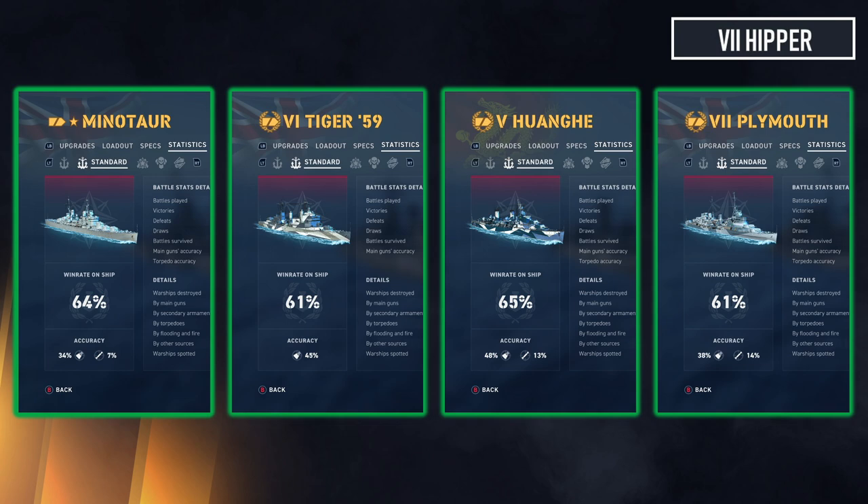In no particular order or tier: Minotaur at 64 percent — my favorite ship in the game and doing really well. Tiger 59 at 61 percent, primarily agile, well within the very very good range. Huanghae at 65 percent — a really fun ship which I haven't been playing a lot lately, but with an agile build it's definitely competitive. Plymouth at 61 percent, fewer than 100 battles, still pulling home a win with a primarily agile build.